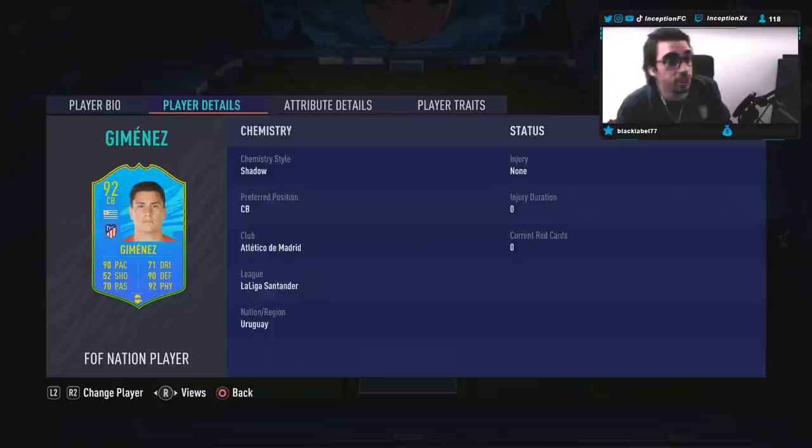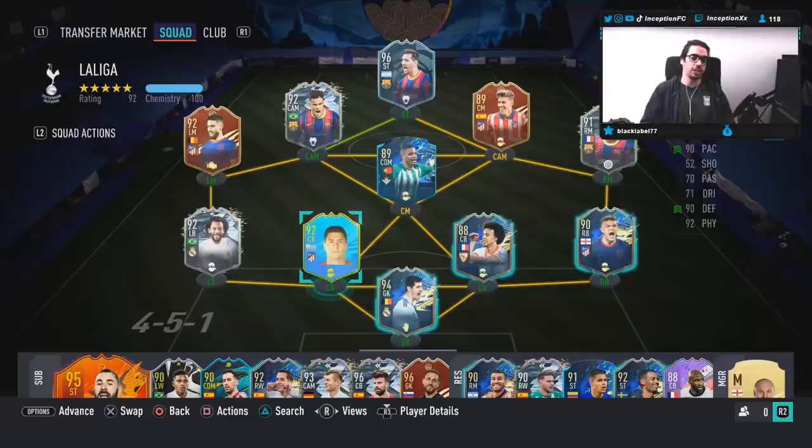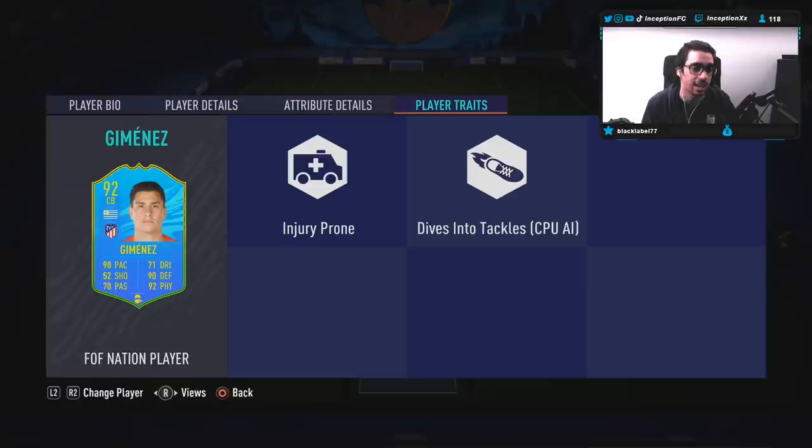We're taking a look at a new Nation Player Jimenez card, who is 6'1", medium-high work rates, right-footed, 2-star, 3-star. Guys, look at how bright this card is in your team. Look at this thing, bro. It just pops — nice little blue with the yellow accents, little neon color. It's not bad.